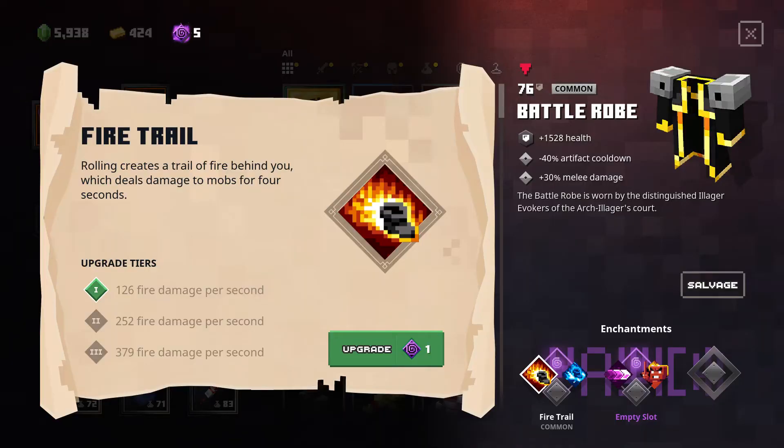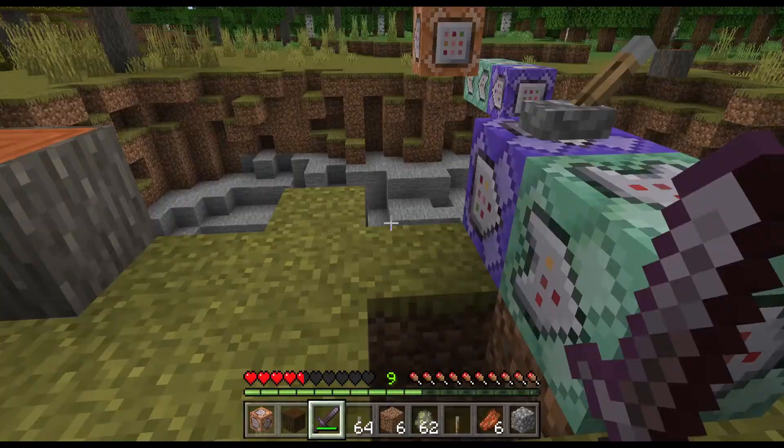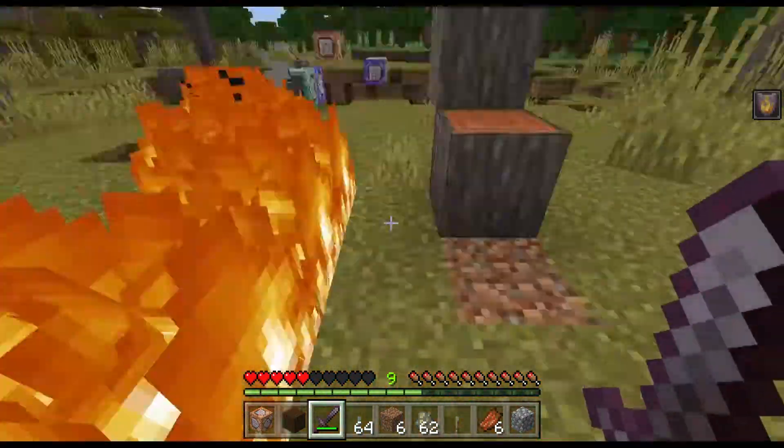The next enchantment on my list, Fire Trail, was easy to make too. I think I don't need to explain what the enchantment does, and after misspelling fire protection once, everything worked fine.